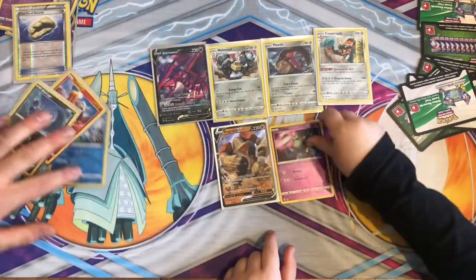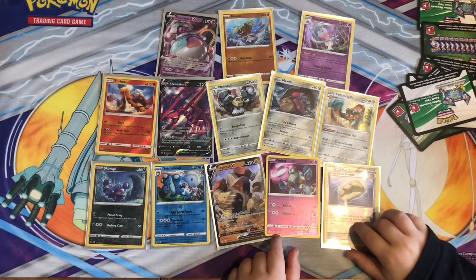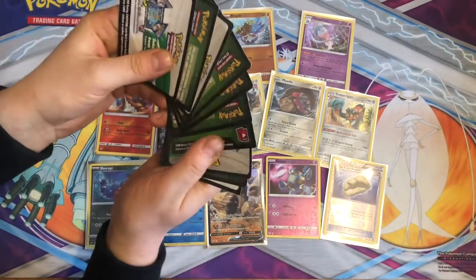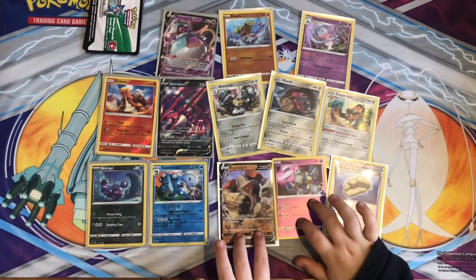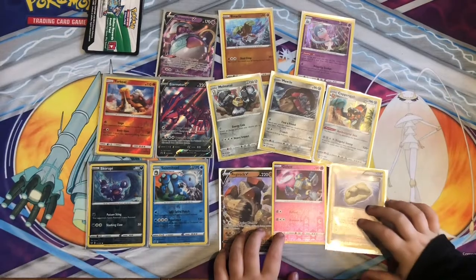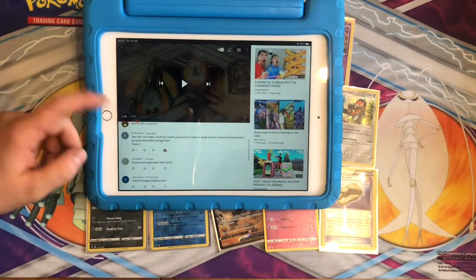There are all the pulls for the day. The Regirock V is the nicest one because we have never had that one. Lots of reverse holos to go to our collection — we're still waiting for that Charizard. Me and Jakey decided that on the channel we're going to give away the code cards to a subscriber. When you're talking through the cards — if any of you are interested in getting the code cards, you just need to subscribe to the channel and comment. Jakey will now go on the previous video and choose a subscriber who has commented.